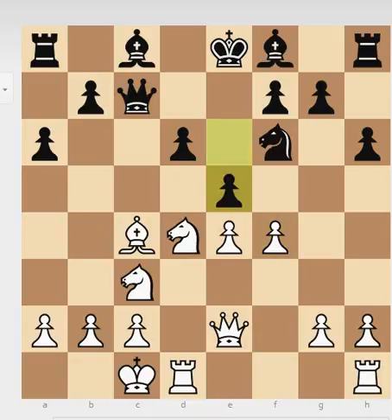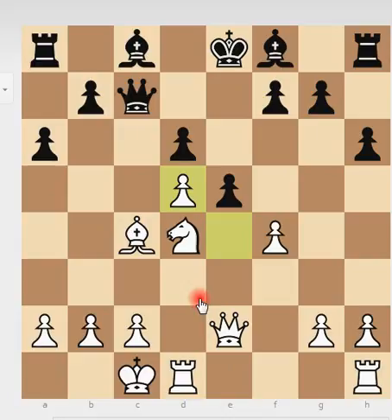Black played e5, and White jumped in — Knight to d5. Black exchanges, and White captures on d5. Look at the position: the king is still in the middle of the board, the queen is on e2 eyeing down. This doesn't look very promising for Black. White has a slight advantage. The position is not hopeless, but already it's better for White.